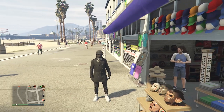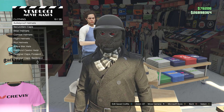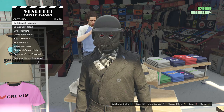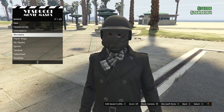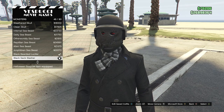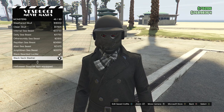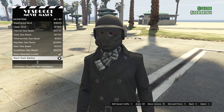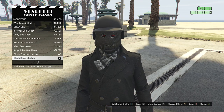Whenever you make it to the mask store, walk over to the hats, look for bulletproof helmets on slot 19, and equip the black bulletproof. After you equip the black bulletproof, back out of the hats, walk over to the masks, go to monsters on slot 17, and equip the black sack slasher. For me it's on slot 46 — it may be on a different slot for you because I'm doing this a couple of weeks before the Halloween update and I don't have every Halloween mask. Just look for the black sack slasher.